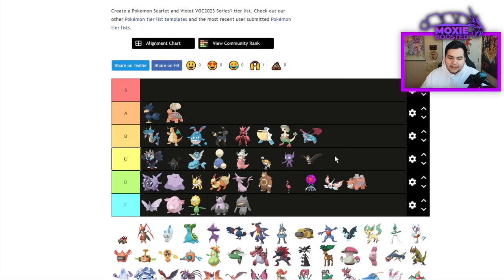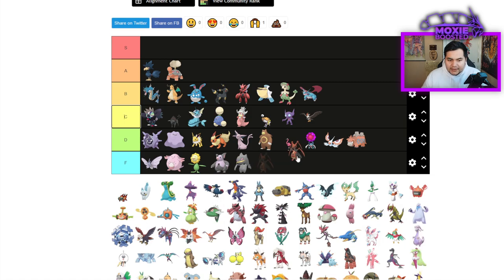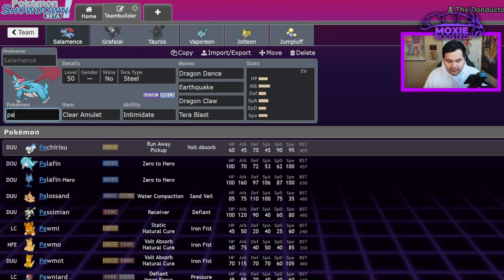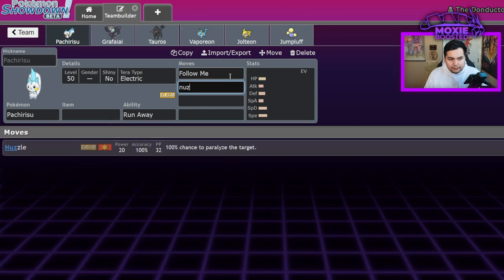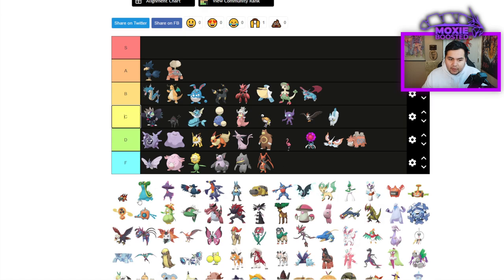Staraptor is a C tier mon. It's an Intimidate Tailwind Pokemon but it's only going to be used for Final Gambit stuff, and it's exclusively outclassed by Annihilape now. Kricketune is F tier. Pachirisu — does it still get Follow Me and Nuzzle? Yes. Pachirisu is probably C tier — just a good support Pokemon.